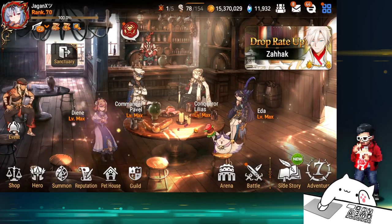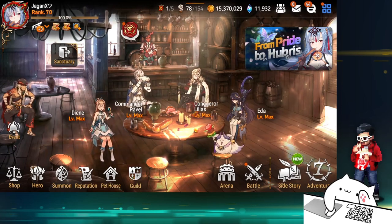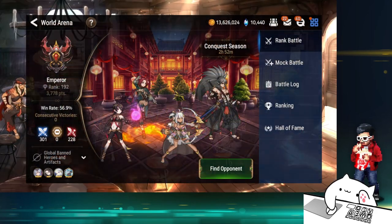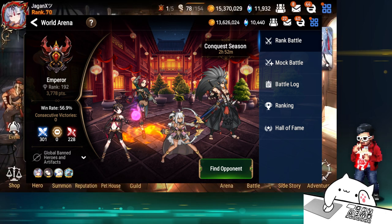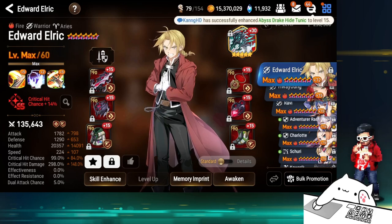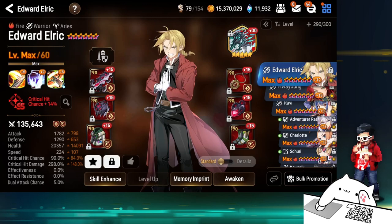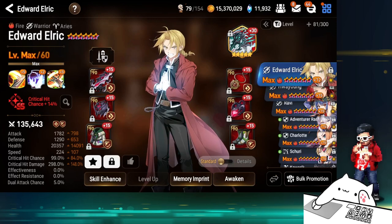Welcome to another session of Epic Seven. This is my account showcase for Season 8 of RTA. The conquest season ended up in Emperor — I let it decay in the last three hours, so roughly around rank 200. Here are my builds; this is the season with the A Robbie skin for context. I have around 76 heroes built, so let's go through this quickly.